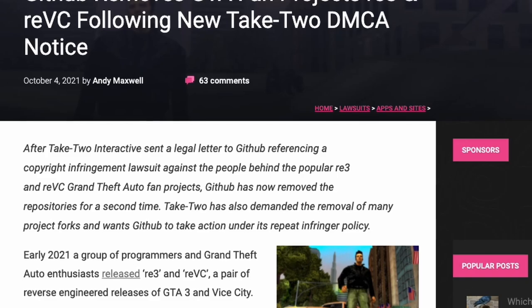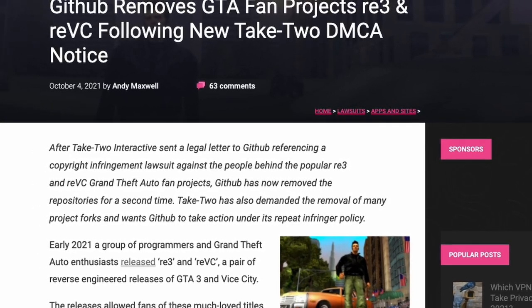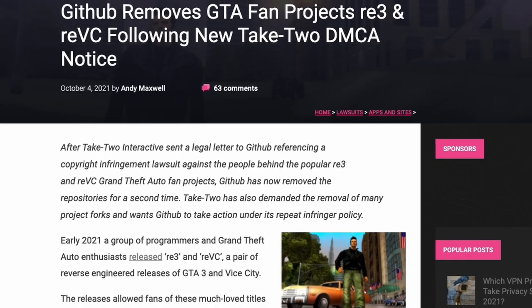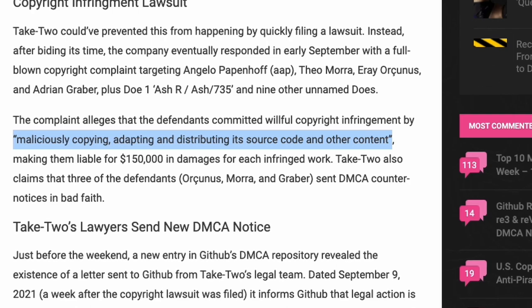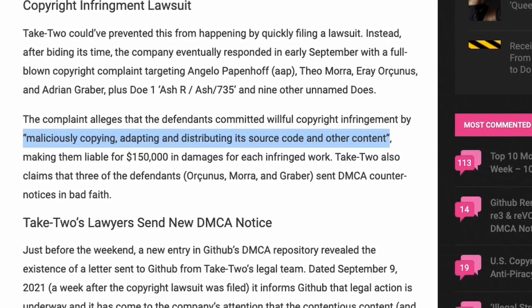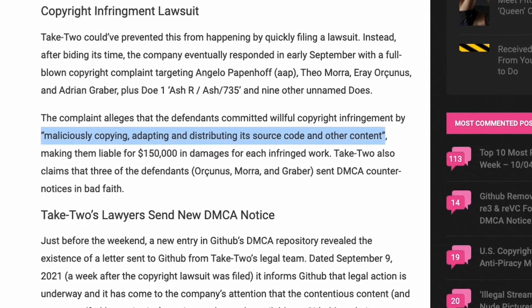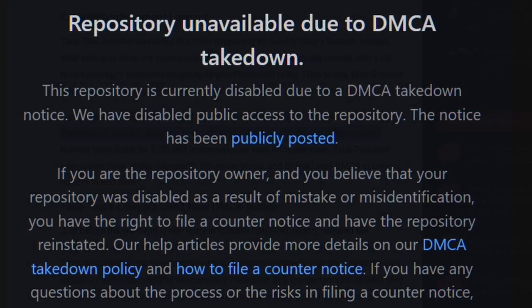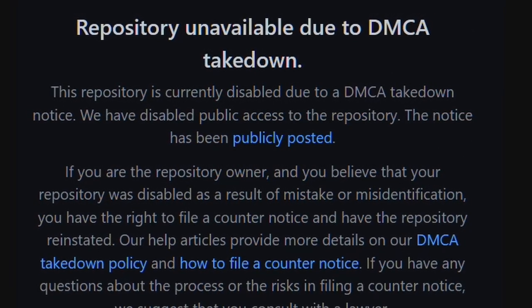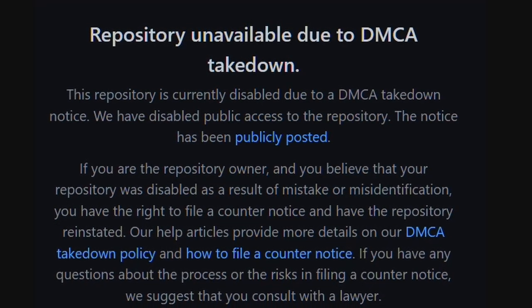However you may have heard that this GitHub project was taken down by Take-Two using the Digital Millennium Copyright Act, otherwise known as the DMCA. This is because Take-Two is claiming that the RE3 project is maliciously copying, adapting, and distributing its source code and other content. They are making the defendants liable for $150,000 in damages for each infringed work. The long story short is that if you try to visit this GitHub page for this project then you'll be met with this DMCA takedown notice.